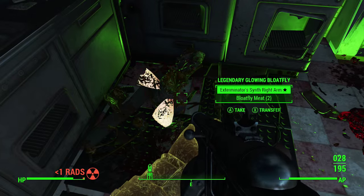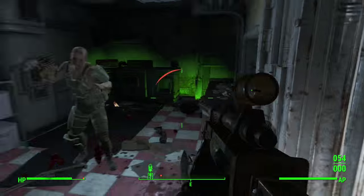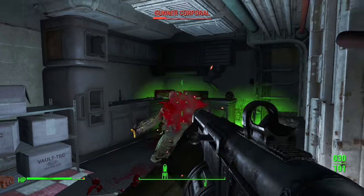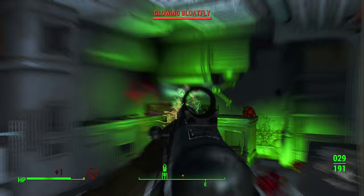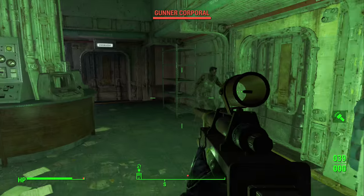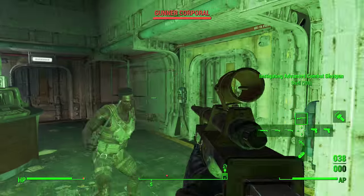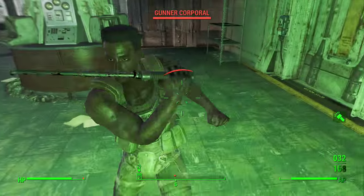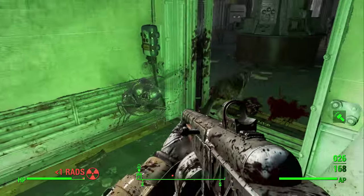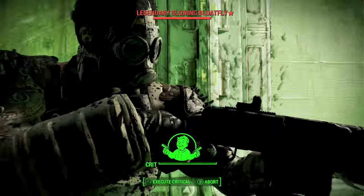Each one of these blowflies guaranteed to spawn from each dead body has a chance to be a legendary blowfly, and therefore guaranteed to drop a legendary item. One of the great things about this method is that it's not tedious whatsoever. You can go about the game the way you normally would — doing your main story quest, side quests, exploring the wasteland, or going to areas where you know there's a lot of enemies — and have a chance with every single enemy to have a legendary blowfly spawn.